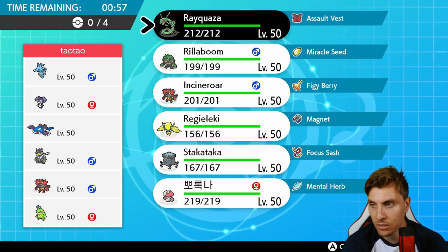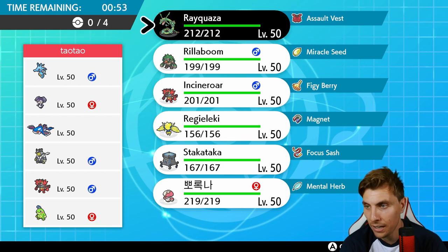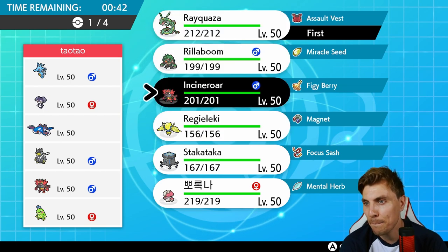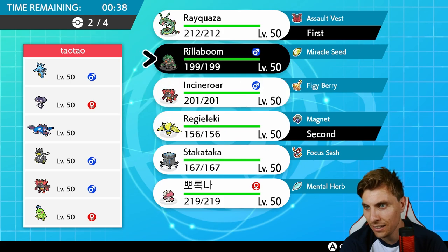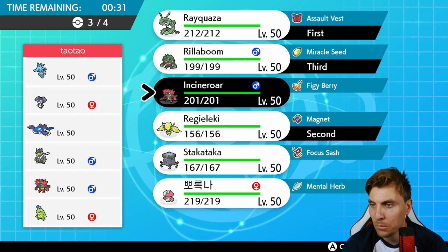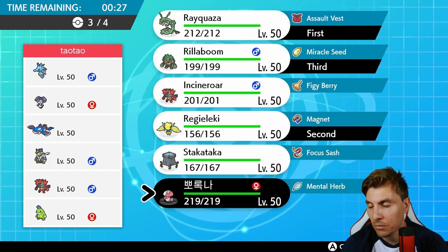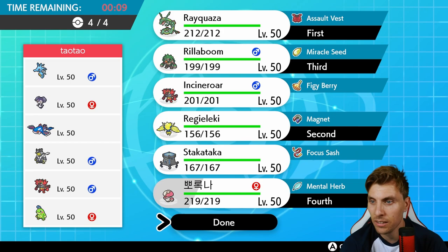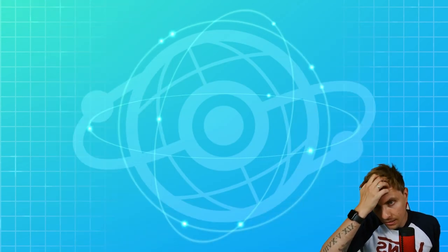Rayquaza here is amazing because it's the one thing that's going to prevent my opponent from taking advantage of the rain, getting those Water-type attack boosts and Swift Swim. So Ray is a must here even though it is a restricted. I think we want Regieleki and Rillaboom. Do we want Incineroar, or do we want Amoongus to come in and soak up the pressure? Double Grass feels good. The Intimidate is only really useful against Incineroar - the rest of the team are all special attackers. So Amoongus probably performs a little bit better than Incineroar here.